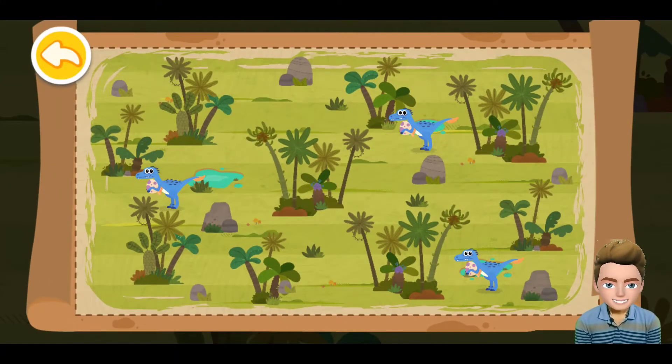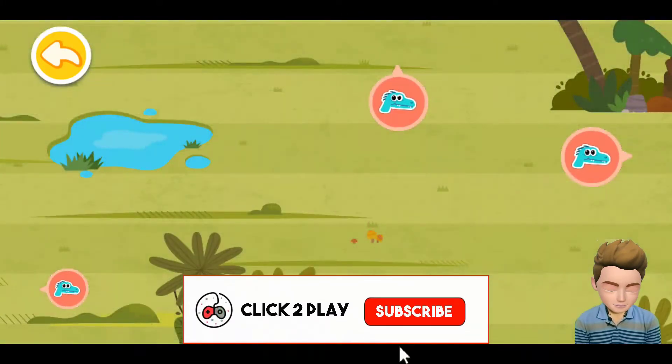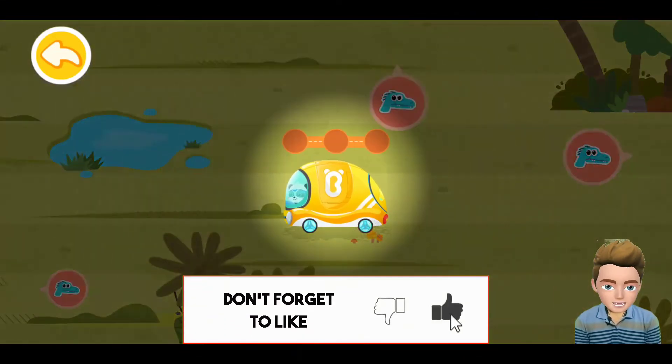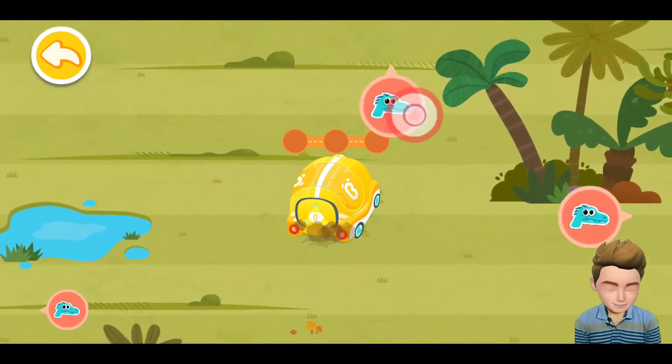Let's look for the place where the Velociraptor frequently appears on the map. A Velociraptor is found here. Let's drive a tuk-tuk and find the Velociraptor.